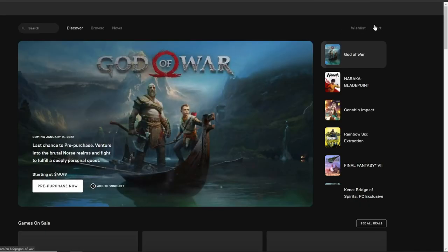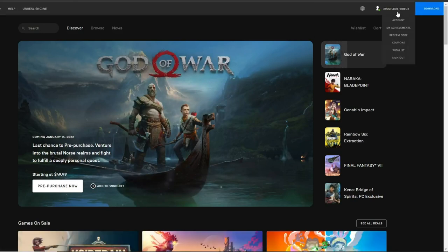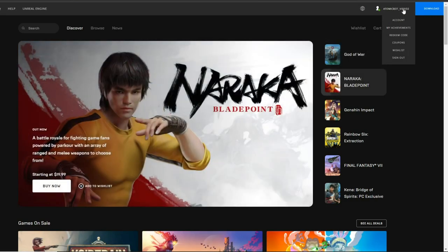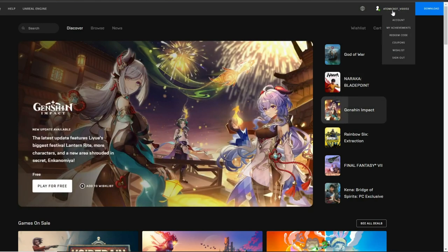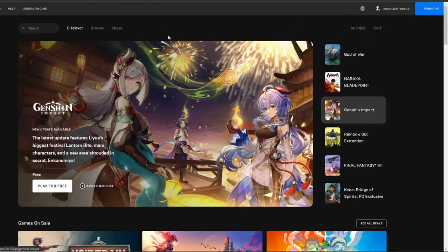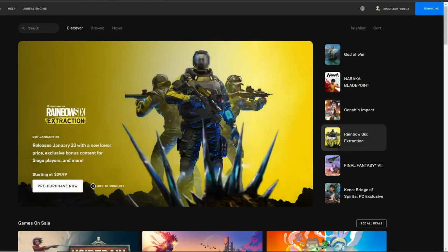Now what you want to do first is go over to the Epic Games website and create yourself an alt account — so not your main account, but a secondary account that is different from your main. I've already created one called Atomic Bot Video 2 and I'm going to be using this one for the bot. If you haven't created one yet, just create an account on Epic Games — it's pretty simple. Make sure that account is logged in on your browser, and you can do this on your phone or on a computer.